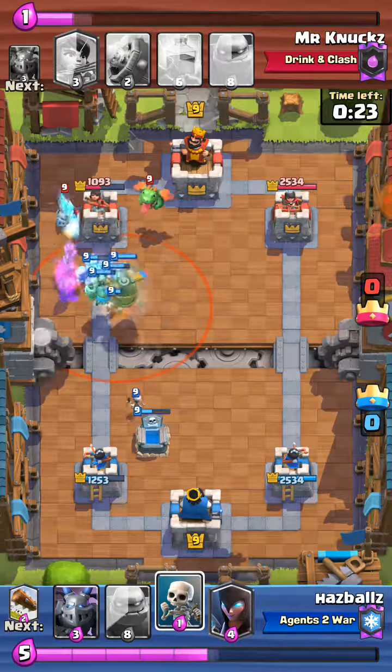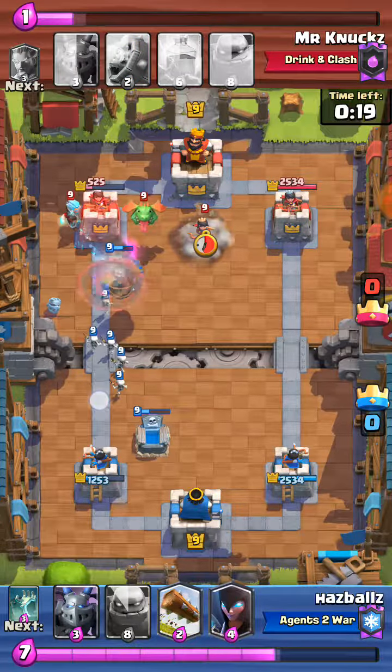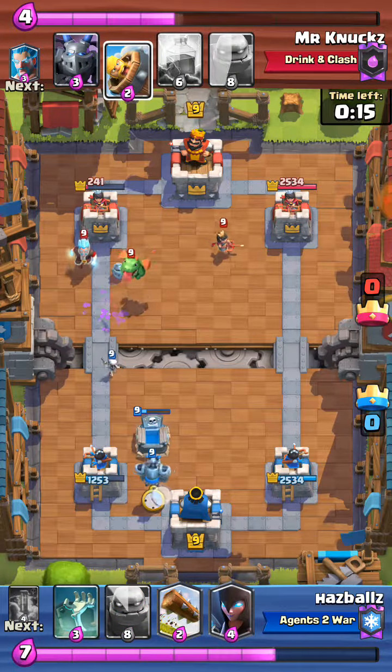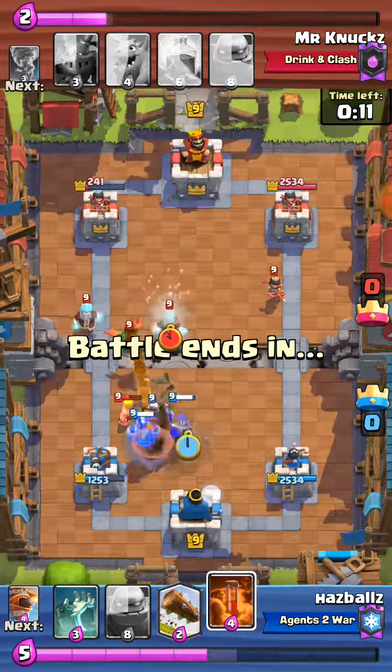Again, flying machine — put it on the left side, as far left as possible. You don't want to put it in the middle because you want it to snipe the tower eventually. It does snipe the tower anyway, so it doesn't matter. The tombstone survived, so that was a very good play.